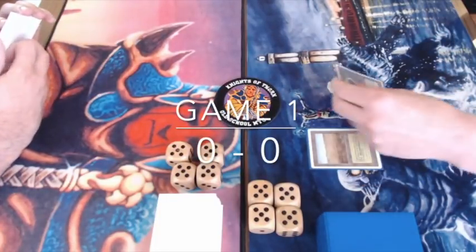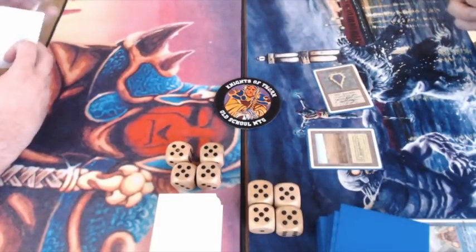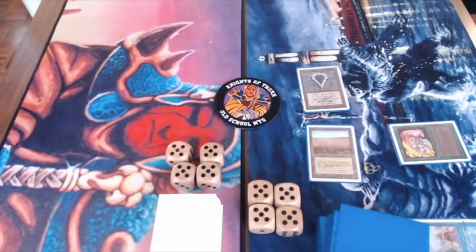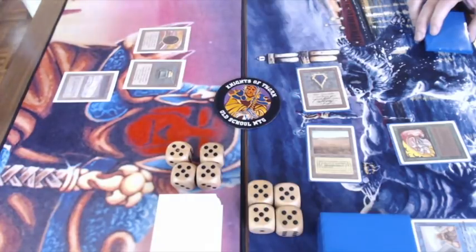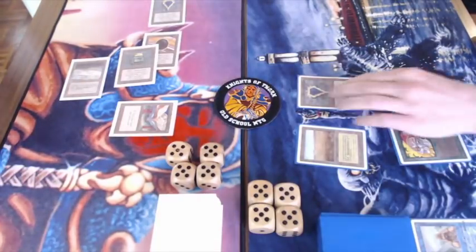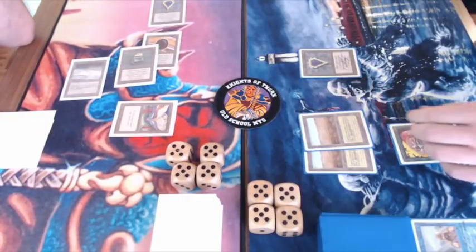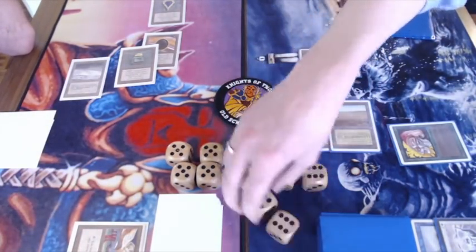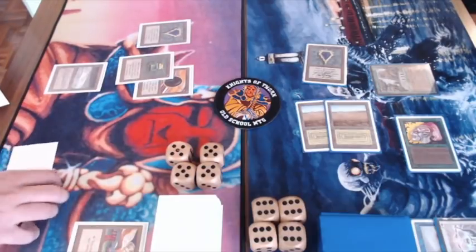Game number one of round five here at the Knights of Thorn Championships. We see quite an explosive opening from the Urza on Ice player, starting with an Ancestral Recall drawing three cards, then playing a Mox Sapphire, Llanowar Elves, and a Savannah on the battlefield. That's a pretty good start. And what can the deck player on the left do? And look at this opening — wow. There's the big book hitting the battlefield, meaning card advantage can begin for the deck player.